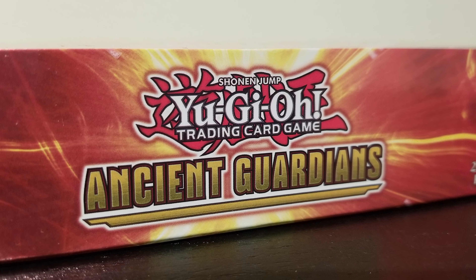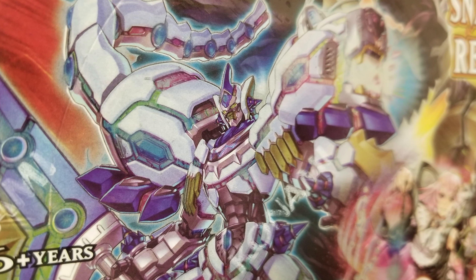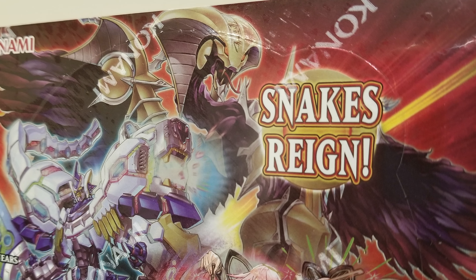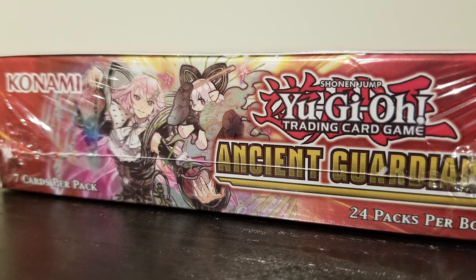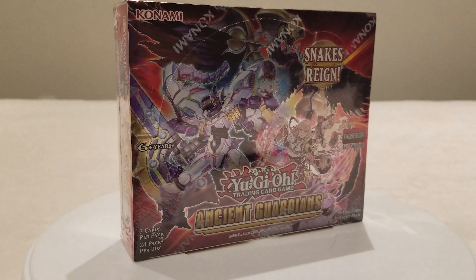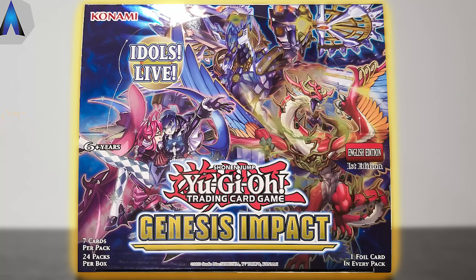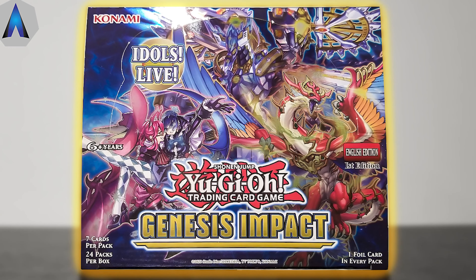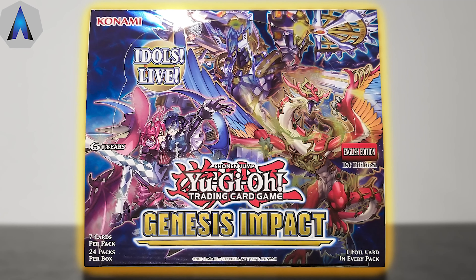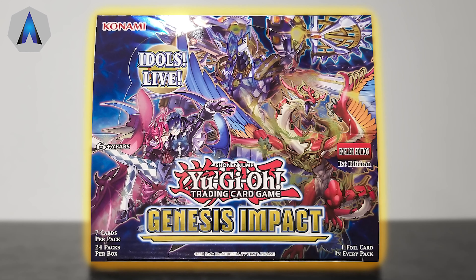Ancient Guardians is the newest Yu-Gi-Oh! set which has just dropped. This set introduces three brand new deck building archetypes which includes Ogdodic, Sulphacord, and Ursa-Arctic. The structure of this set follows just like Genesis Impact as it also includes Collector's Rare. We did open up a booster box of Genesis Impact on the channel before and we even pulled a Collector's Rare, so be sure to watch that video right after as well.